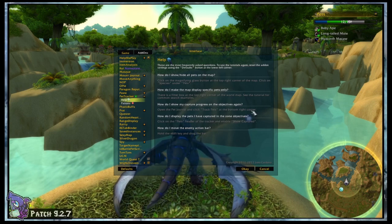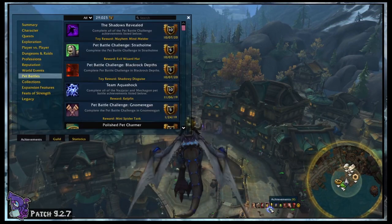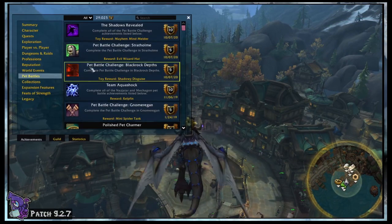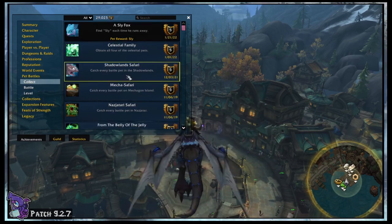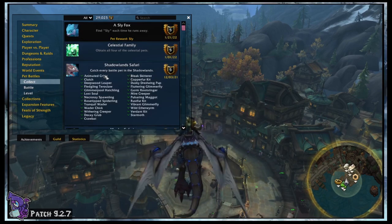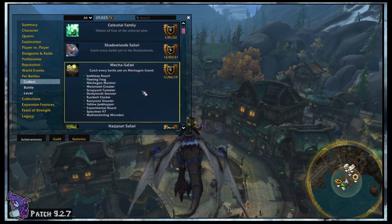There are also a few more options found under the add-on interface options. I sort of just leave most of these alone other than turning off the battle section, but you're good to go with Pet Tracker now. There are also the Safari achievements you can track from your achievements list. You can find these under Pet Battles and Collect — these can help make sure you've got everything from each expansion, just in case the add-ons miss something.